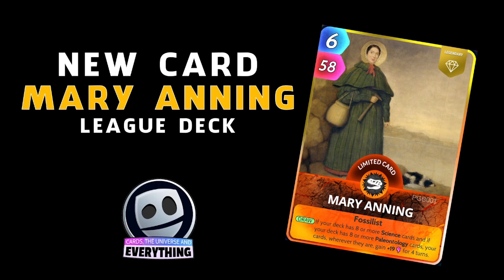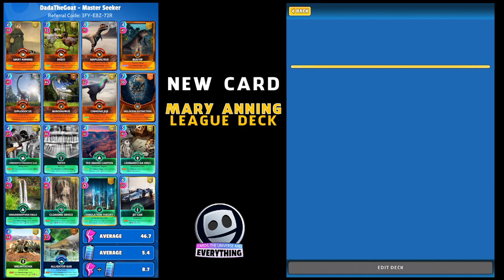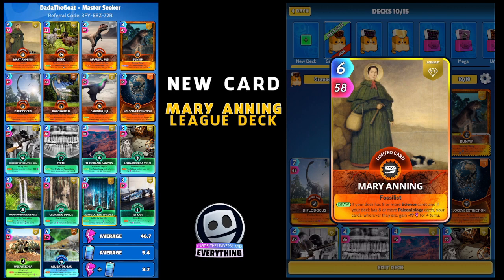There she is and we are going to build an absolutely stonking lead deck around Mary. The first card is this new limited legendary. There is a paleontology packet in the shop today - go and get that, 120 gems, you've got a 20-25% chance of getting Mary. What does she do? You can build a whole deck around Mary: on the draw, if your deck has eight or more science cards and eight or more paleontology cards, your cards wherever they are gain plus 19 for four turns.